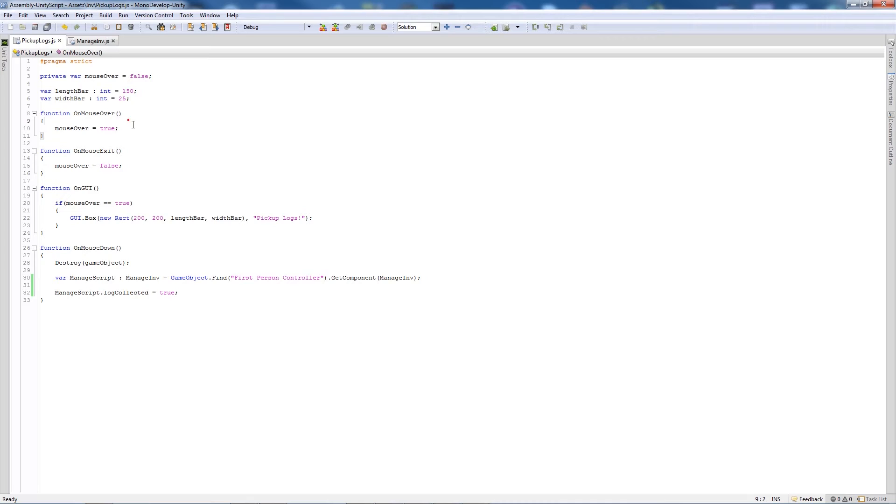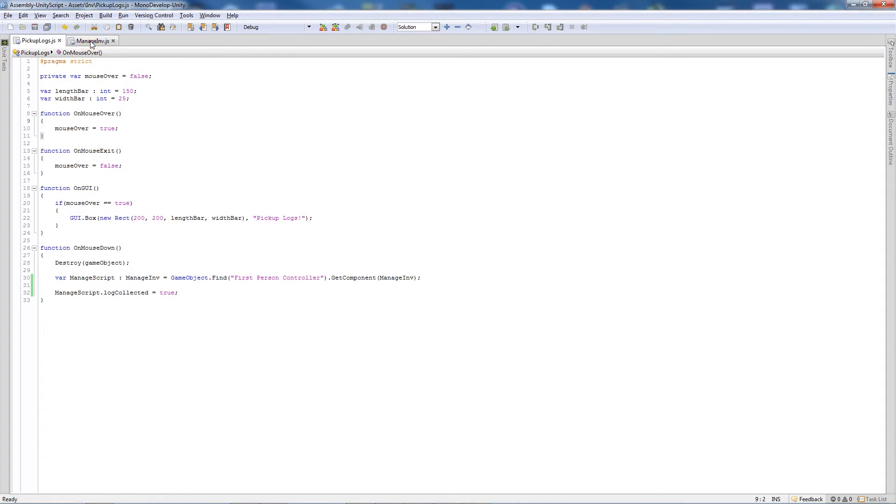To summarize: hovering over the logs shows a GUI; exiting hides it. Clicking destroys the logs, finds the manage inventory script on the first person controller, and sets 'logCollected' to true. That triggers 'showGUI' to true, displaying a craft prompt. If 'logCollected' is true and you press P, 'makePlank' runs - instantiating the plank prefab near the player, then resetting both booleans so the GUI disappears until you pick up another log.